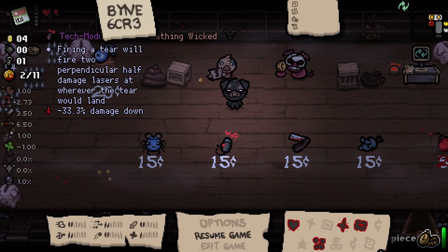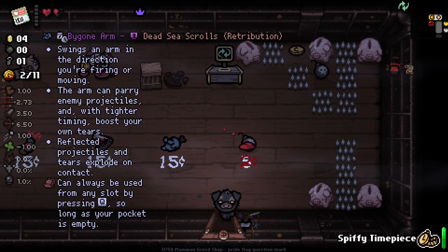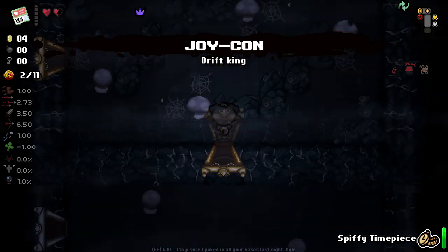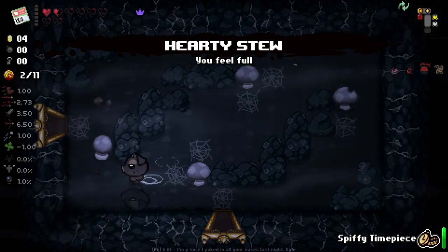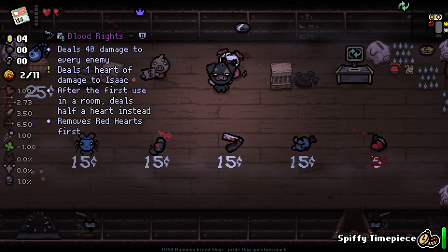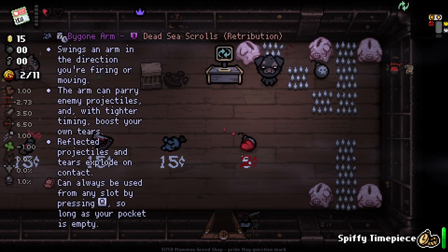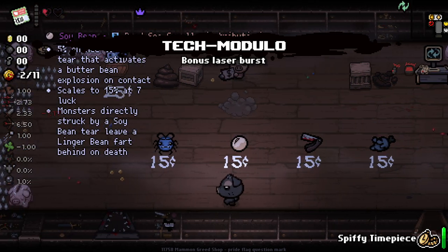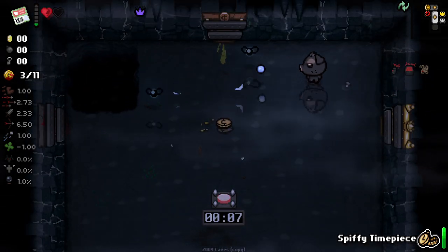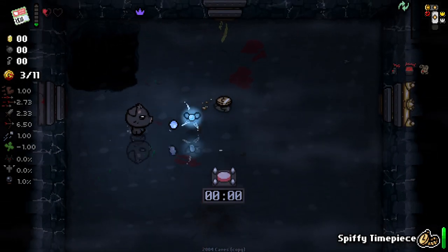What's this? Firing a tear will fire two perpendicular half-damage lasers where the tear would land. I really like the idea behind that, I'll try and buy that. In fact, I think if I do this, go grab that, and then go in here and grab that, I could just sell both of those to maybe buy that now — I don't know if I have enough money actually, I might not. One coin off — I could risk it and try and get this one coin here. Bollocks, my bad. Could be could be death time here. I really hope I don't die but very much could be. Well this is a very interesting item, I like it a lot.